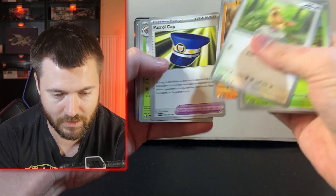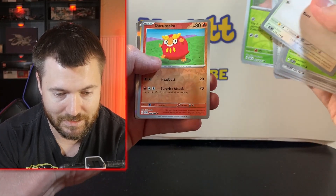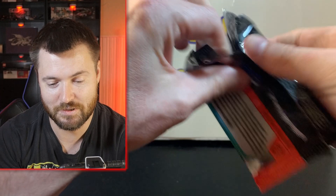We have Pidgey, Baroom, Larvitar, Patrol Cap, Blossom, Pokemon League Headquarters, Scyther, Daramaka, and Thundress. Not doing good so far.